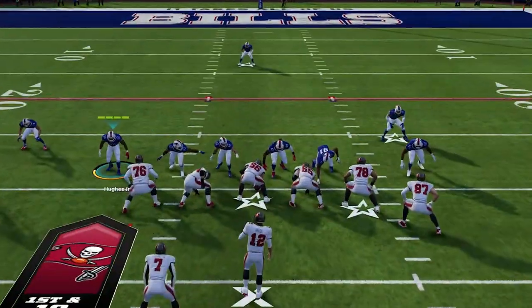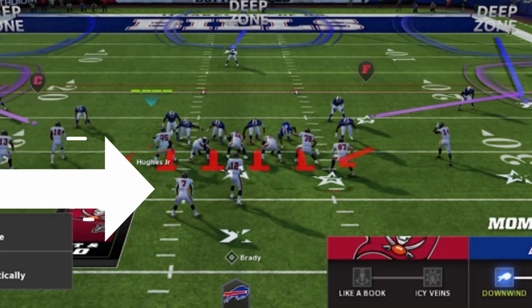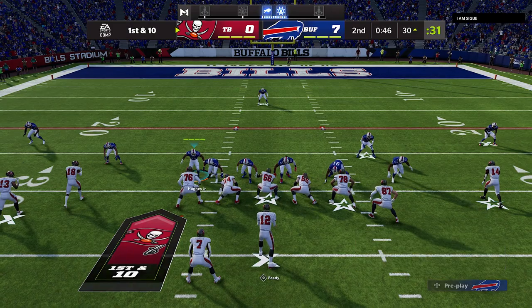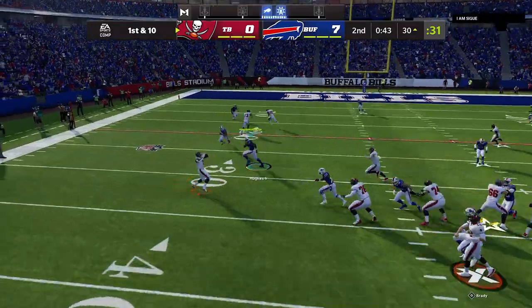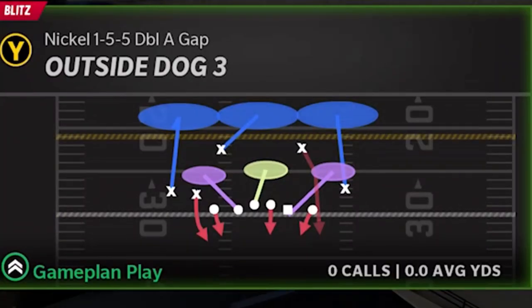So I switch over to the Buck Zone 3, which is another play I put out from the 2-3-6 double-A gap. The setup is pretty simple: all I do is blitz my linebackers and bring this defensive end in over the running back. Typically this will get the defensive end opposite the running back off, and you can see he gets a free shot to the quarterback — but the quarterback is already getting rid of the ball. Essentially, this is something that's going to force quick throws.